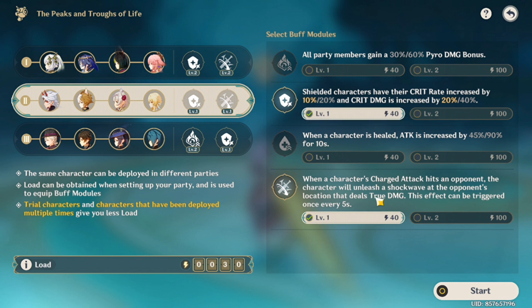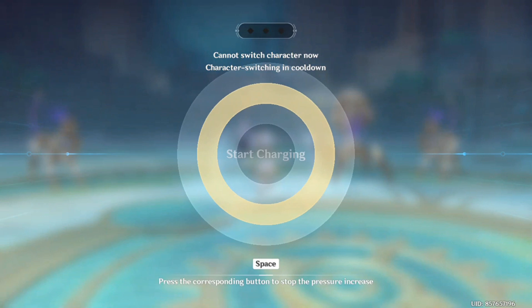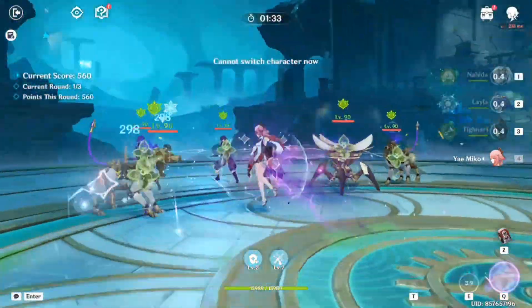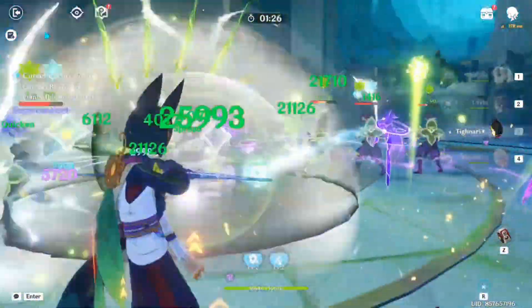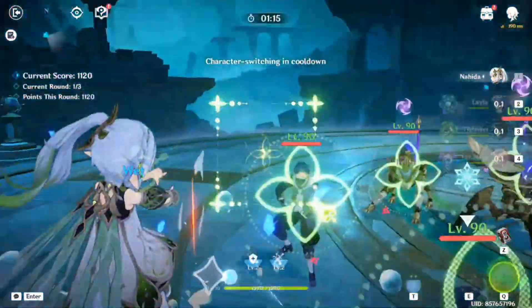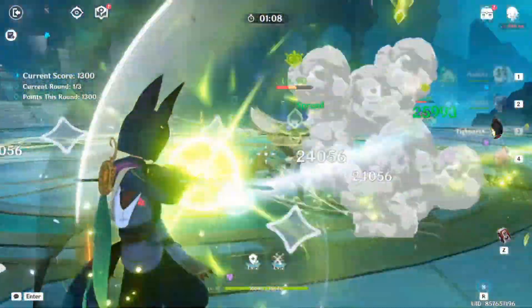Lynette can definitely use the pyro buff because none of my other teams have pyro. You clearly know which team it belongs in. Okay, let's just start. Here we go with our first team — the Nahida team. Always use your shield; there are no healers and HP cannot be recovered when lost. The strategy: Nahida skill to capture all of them, do reactions with her skill, then Tainari burst, skill, charge attack — people call these rotations.